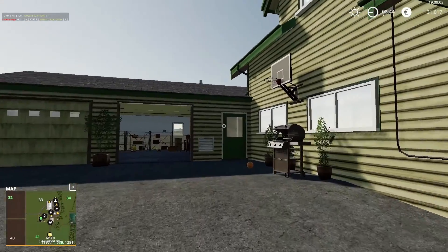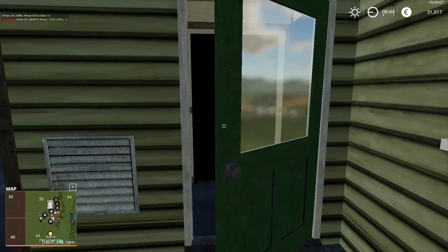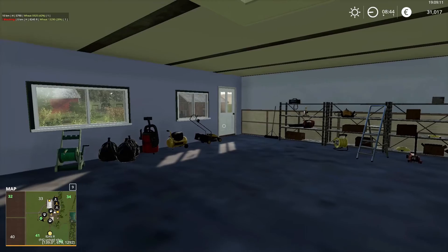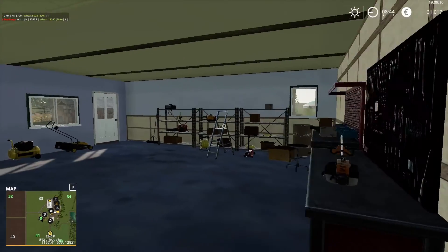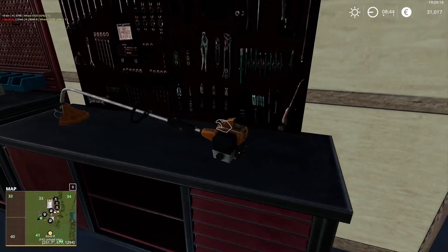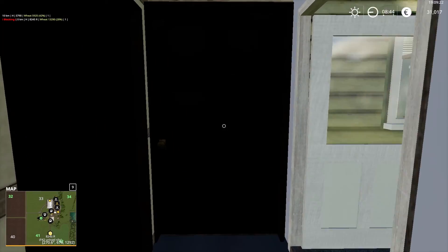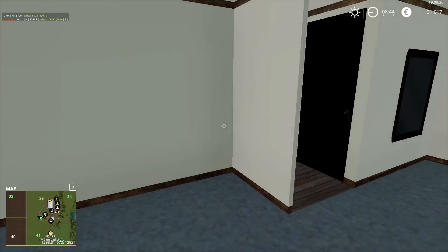First off, you start at your house. Normally you spawn indoors. It's a really nice house — look at this garage. The detail in it, so much effort. Only the doors are a little bit tricky and a little bit hard to see.